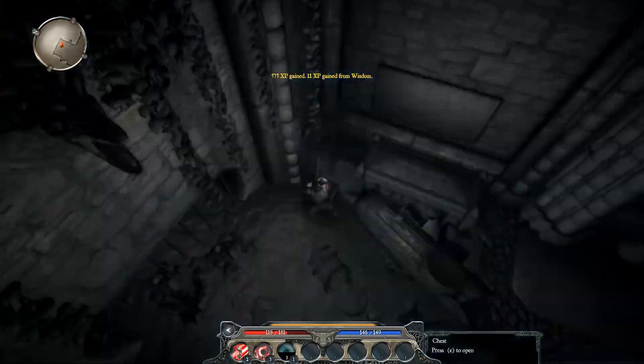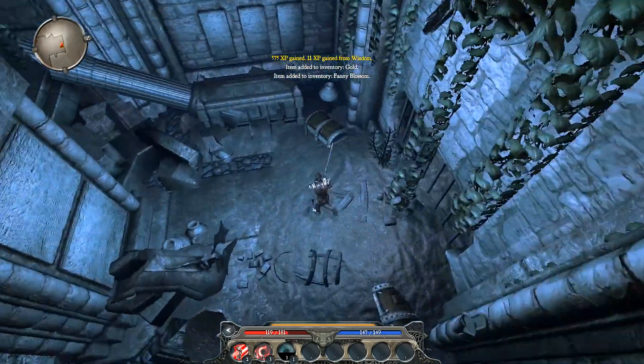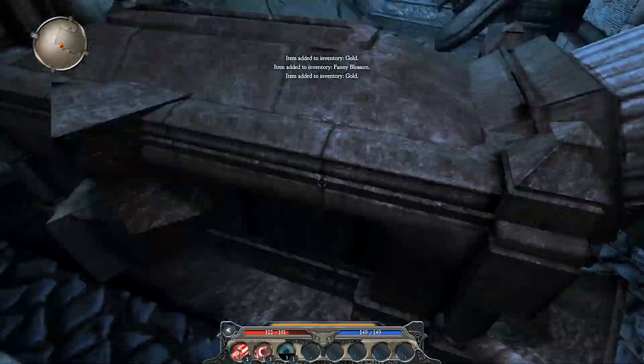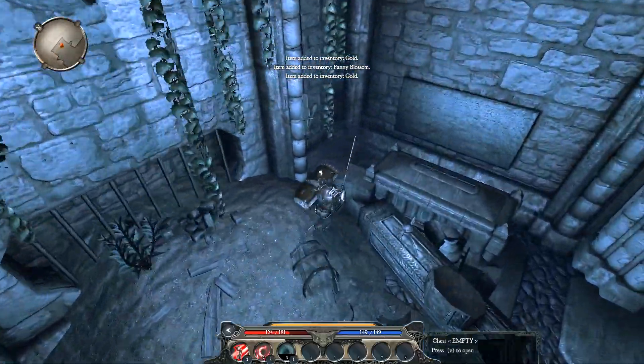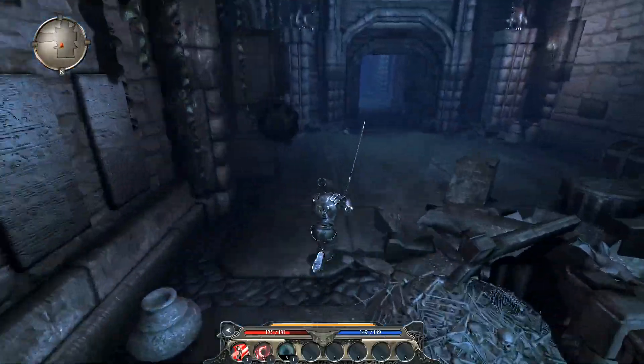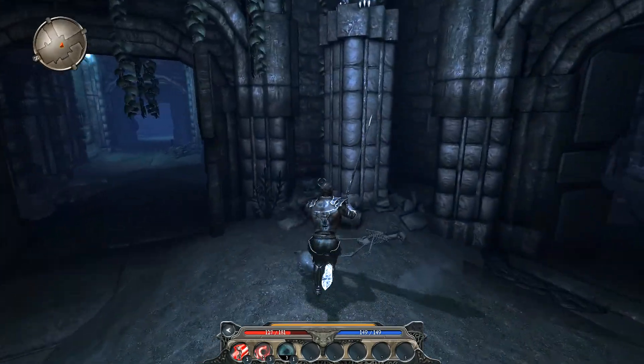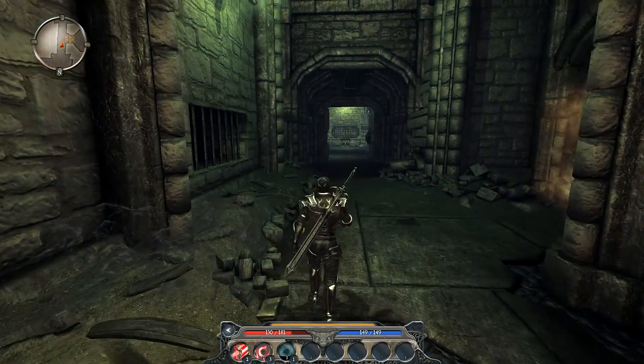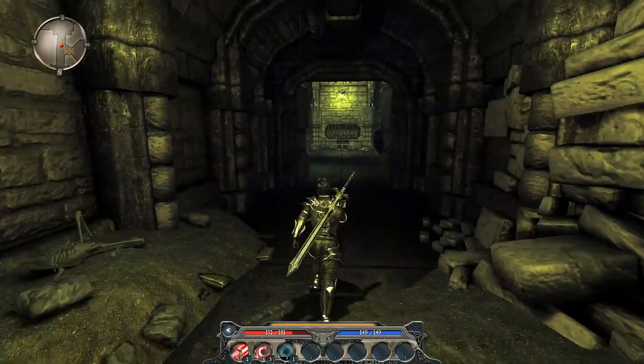So long story short, one of these walls is fake, but for the life of me I can't remember exactly which one it is. And I can't even remember how you discover which one it is, but one of these walls is fake. We just sort of need to go around in a circle until we find it. I'm going to backtrack a little bit and just check on some of these other walls.